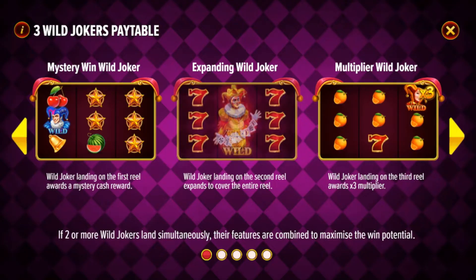So what does the slot have in store for us? It's got a mystery win wild joker — a wild joker landing on the first reel awards a mystery cash reward. It's also got an expanding wild joker which will cover the second reel when it lands, and a multiplier wild joker as well.